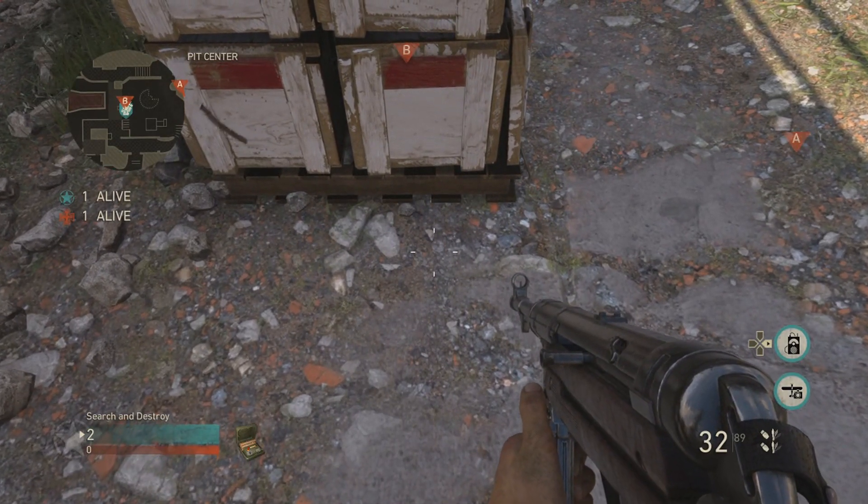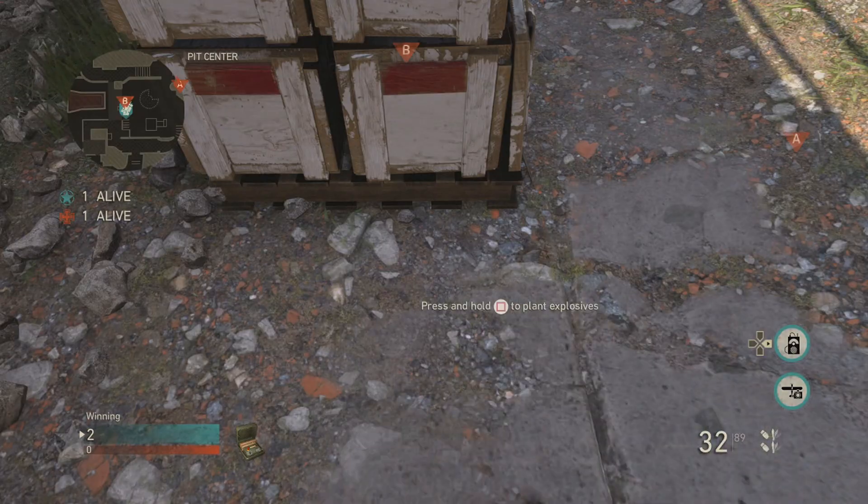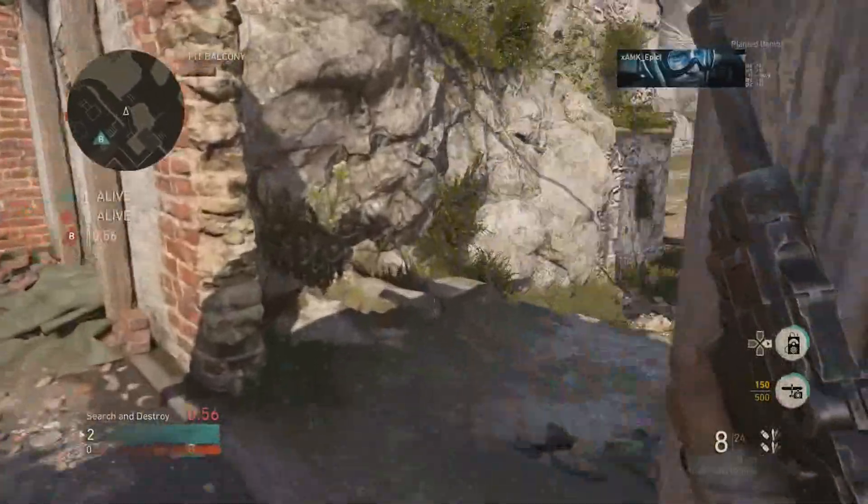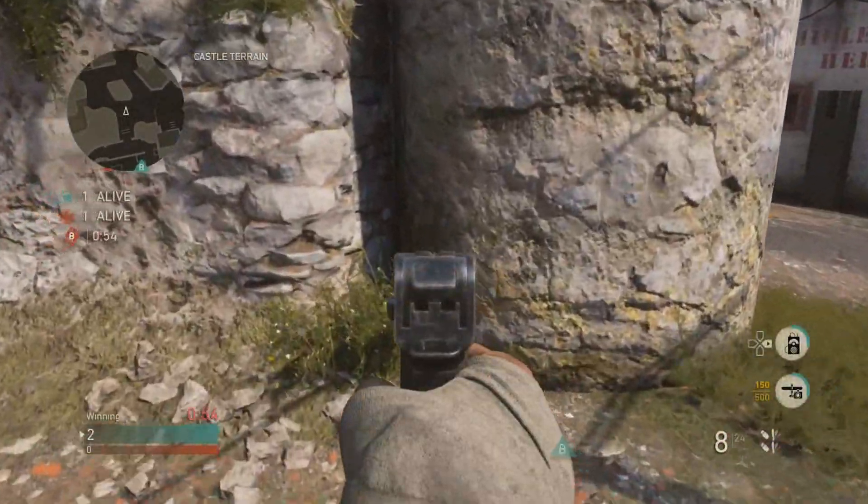Moving on to the B-bomb site. You are going to plant as far back as you can on the B-bomb site, on this short corner. Then you're going to take a not-so-long journey, just round here, just push through, and then get into this corner around here.